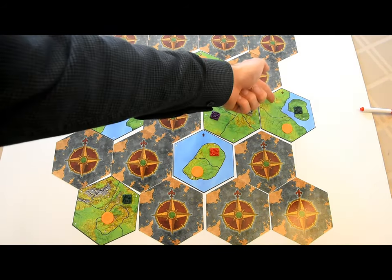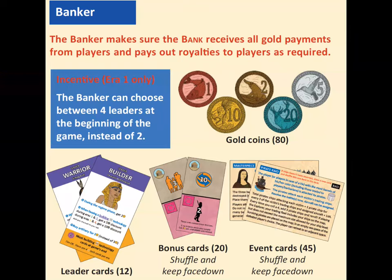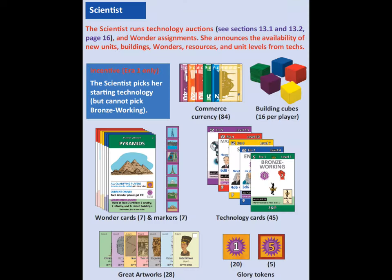Players now volunteer to serve as the banker, general, and scientist. The banker manages the bank's gold supply, makes sure the bank gets paid, and pays out royalties for unit purchases. The general makes sure that players buying units have access to the resources required. The scientist runs the technology auctions and announces what each technology unlocks when it's developed. If you're starting in the Ancient Era, the three volunteers get a little incentive, which I'll describe as we go.